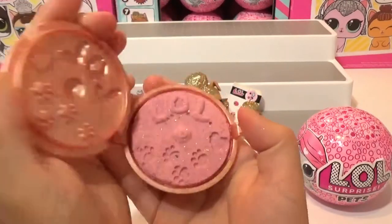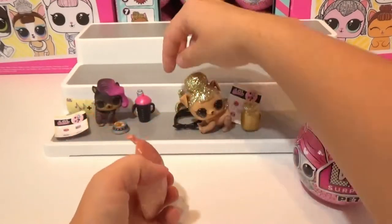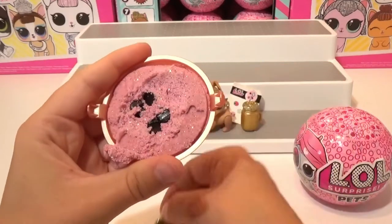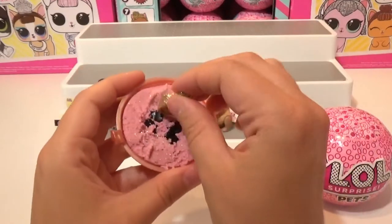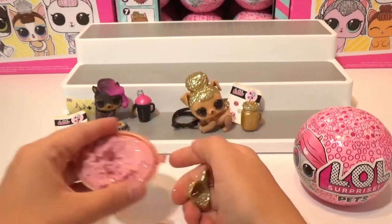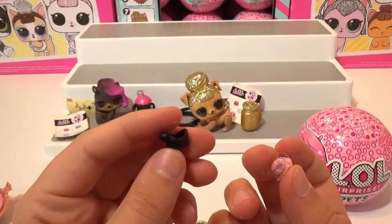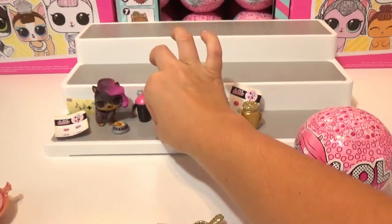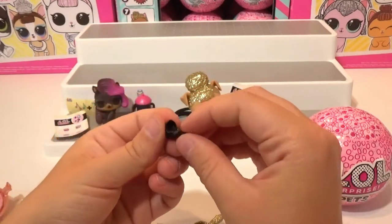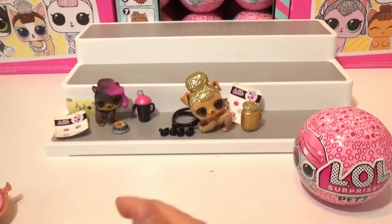Her sand is pink with gold glitter — super fabulous. Let's get this out using her shovel. I believe it is shoes. We got four black shoes — too cute. I remember originally when the pets came out they didn't have these stoppers, so the shoes would be full of sand you'd have to dig out. MGA fixed that, so now all the shoes come out clean. No sand to dig out — that is awesome. She got her four cute little shoes with pom poms on them.